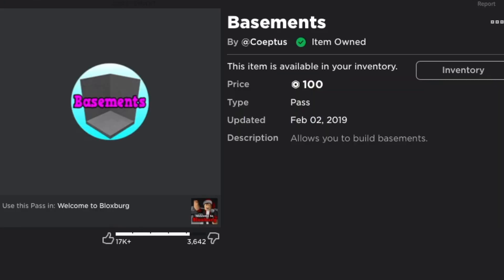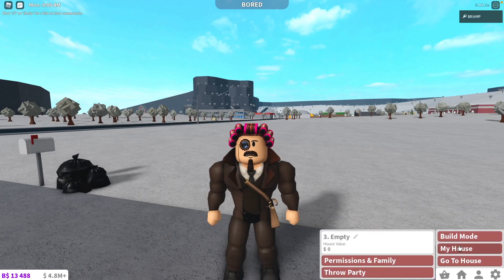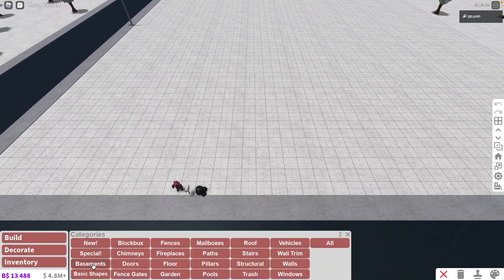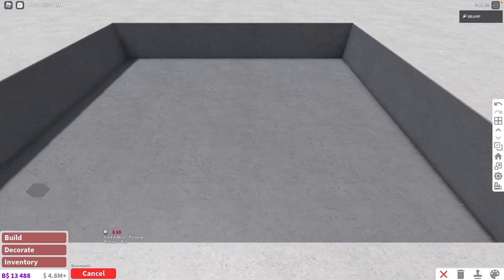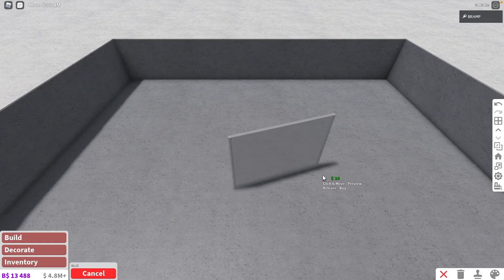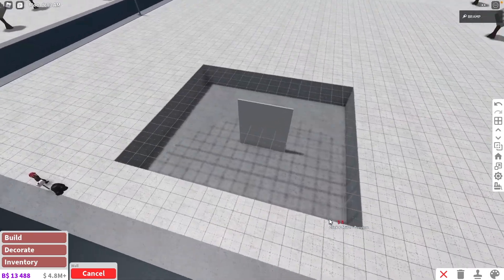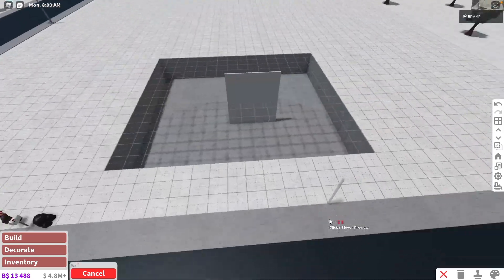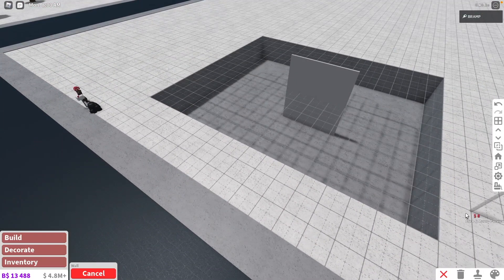Same thing with the Basements game pass. However, this one I recommend a little bit more because it is only 100 Robux and it lets you do so much more. If you do not have the Multiple Floors game pass, you can actually build a two-story house — even though it will be underground. If you want a two-story house and you don't have money for Multiple Floors, buy the Basement game pass and you can build two stories like that. It's only 100 Robux, so it's not the end of the world.